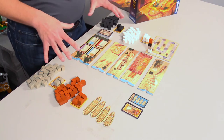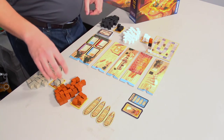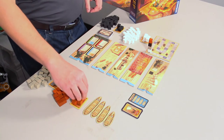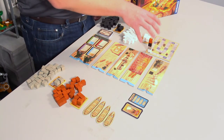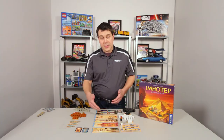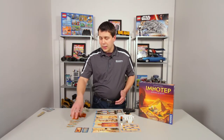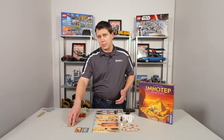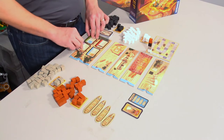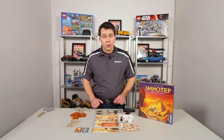This is the initial setup for Imhotep for four players. Each player will take a number of stones and receive a couple of them to start off with. They're going to set up one of their scoring stones over here on the scoring track. Then you're going to set up the board on the A side — that's the beginner side — along with a couple of boats that you're going to be hauling these stones into. And otherwise you set up the marketplace with a couple cards and you're good to go.